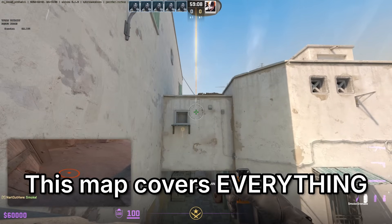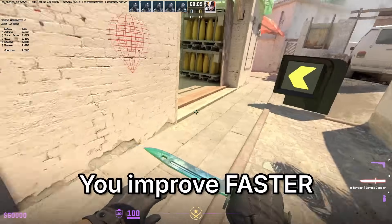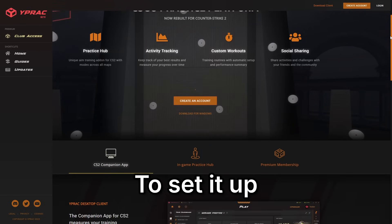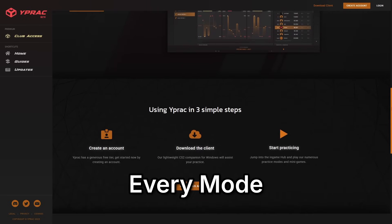This map covers everything — aim, utility, movement, timings — with guided modes designed to help you improve faster and train smarter. I'll show you how to set it up, what you get for free, and what's included in the client and how to make the most of every mode.